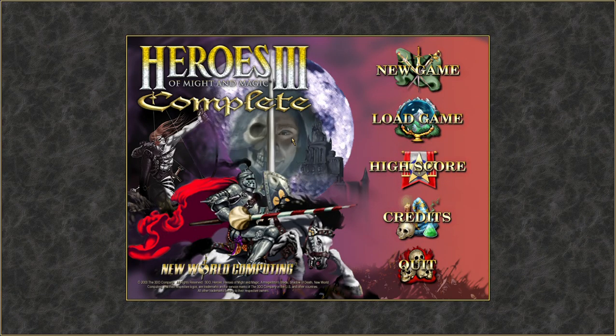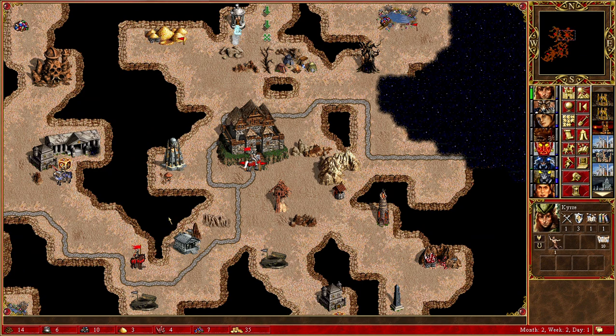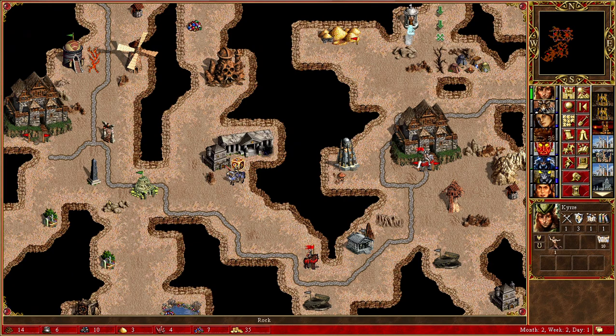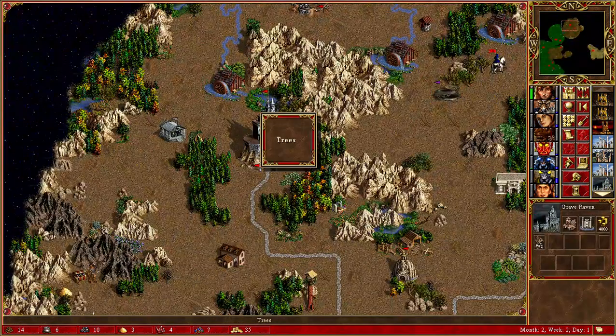How's it going guys, welcome back to the channel. Let's spend 30 minutes together — it will be yet another episode of the dungeon playthrough. We made quite an advancement last time; we took down orange completely, so it was definitely the right move to go for his main town.